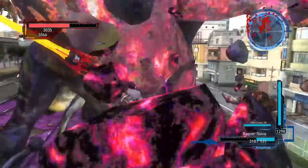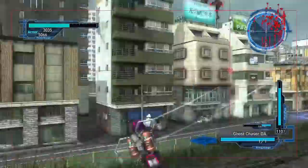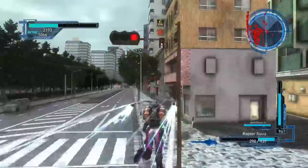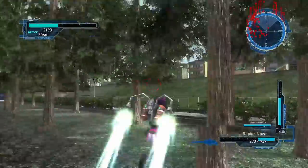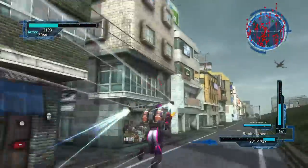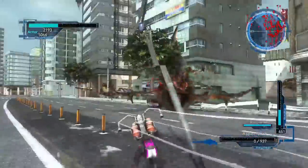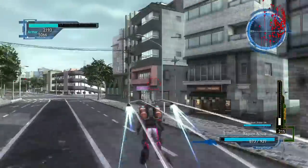I'm actually playing online by myself on Inferno, unfortunately, because I don't have the offline map unlocked yet. But the Ghost Chaser is good for knocking them down and then you can just finish them off with the Rapier. This is probably not going to go well because I'm playing online by myself and there are a lot of them. But I really like this way of dealing with them personally. You're pretty fast and can kill them while staying mobile rather than fighting them in the air.